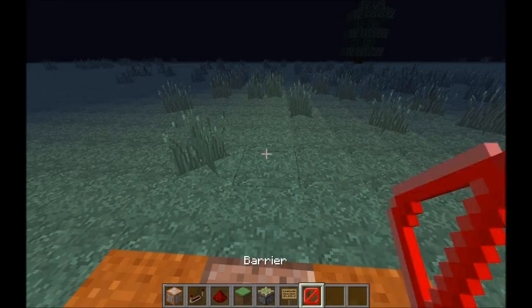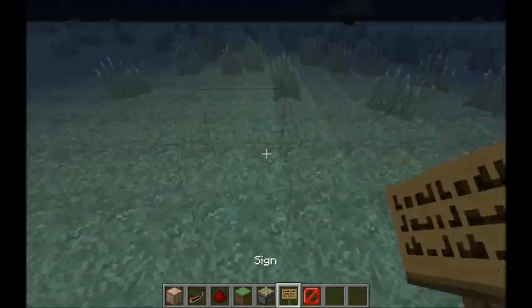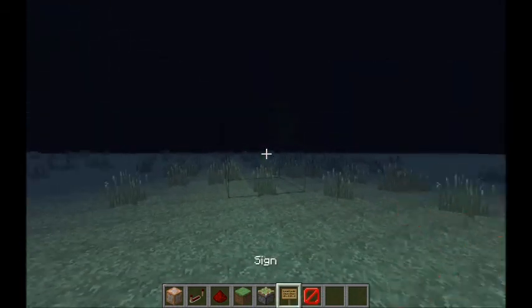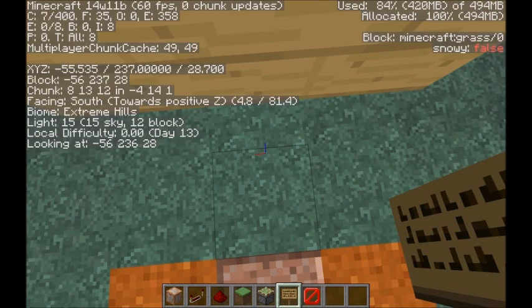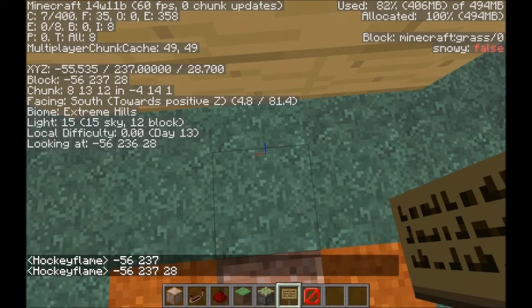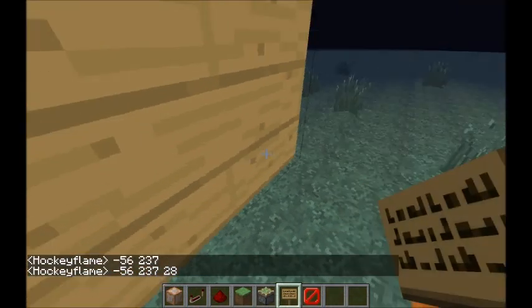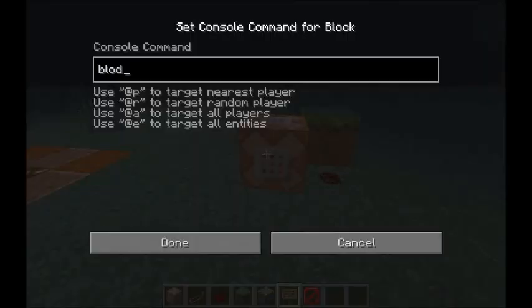Give yourself a barrier block — place it about a block away, not there but here. Build two up with the barrier and place a sign on there — an empty sign, it doesn't really matter. Over here, we need to get the block coordinates, so press F3. It's negative 56, 237, and 28. Let me copy that. It's actually one block higher because the coordinates are the block above. So: block data, and you can use set block but it's less ideal, then text one.